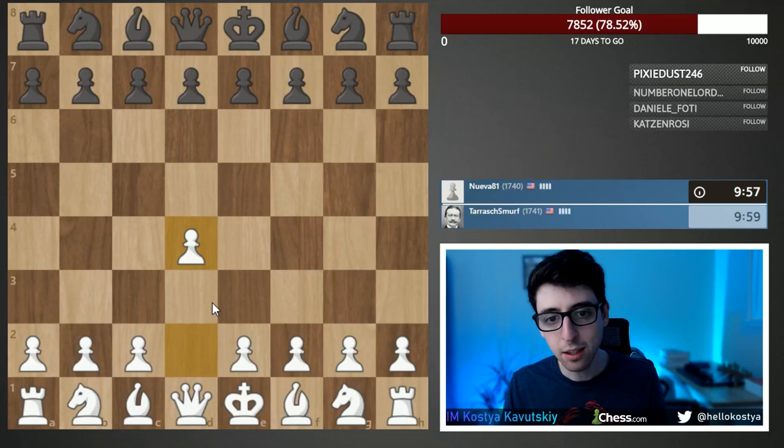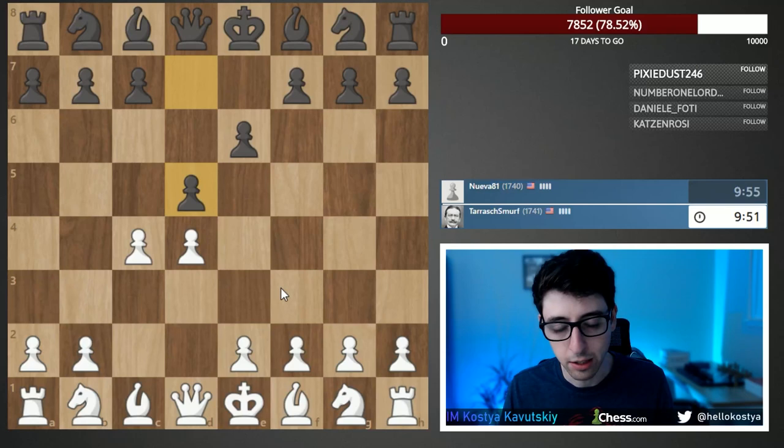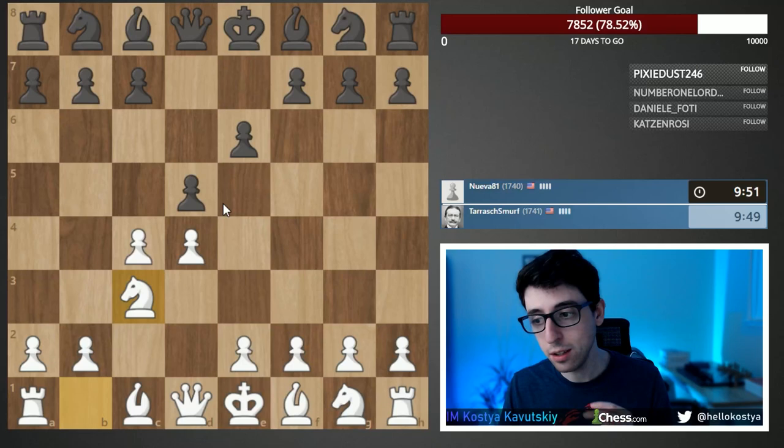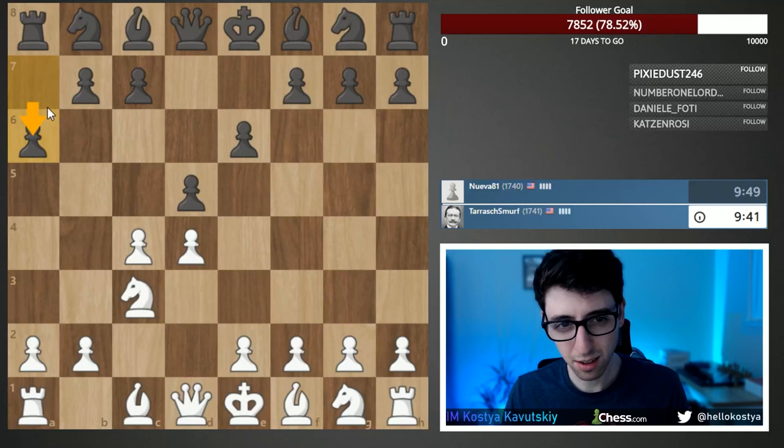We're going to play some 10-minute games on our smurf account here, sticking to 1.d4, just playing the Queen's Gambit — the classic d4, c4. This has been my main line for many years, so it's the one I'm most familiar with and can explain the nuances of. I also want to do an e4 speedrun in the future, which will be a learning process for me as well.